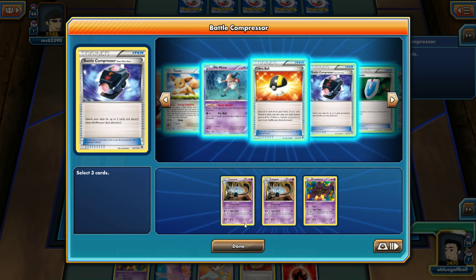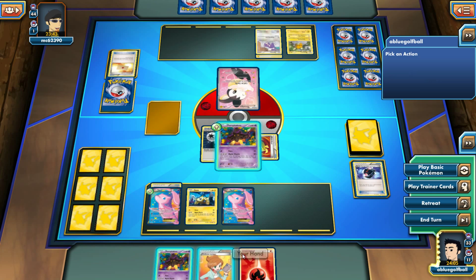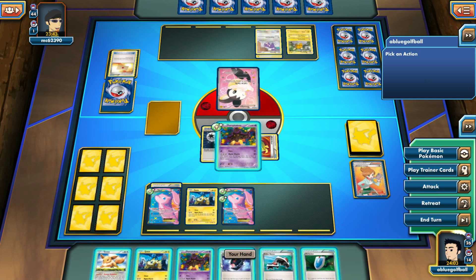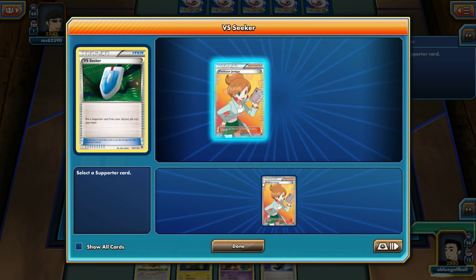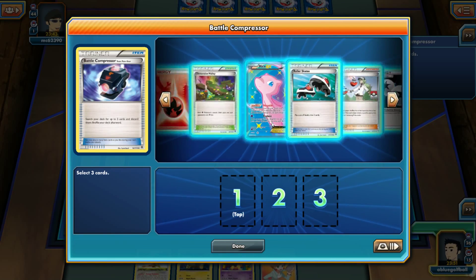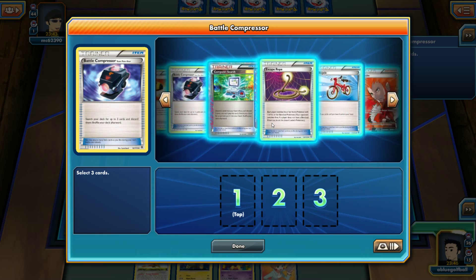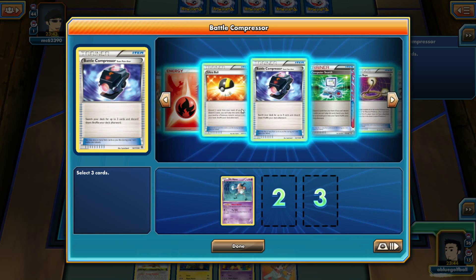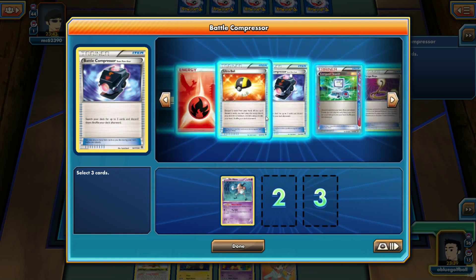I'm not complaining. Let's Juniper this hand away — we need Dimension Valley and we got it! We also got another Battle Compressor and Roller Skates. I'll Battle Compressor and thin the deck out. In this matchup I don't think we need Mr. Mime, and I'll discard the Fire Energies — we don't need to evolve, we just need DCEs.